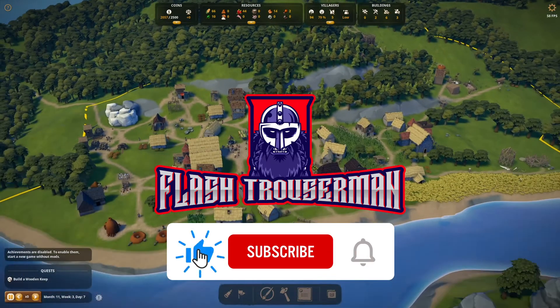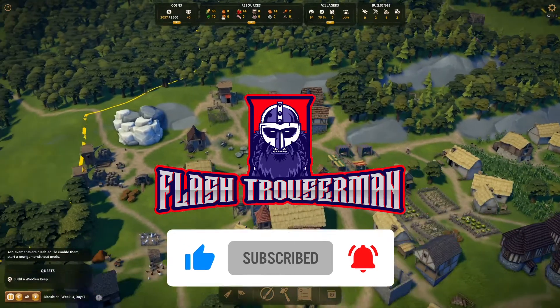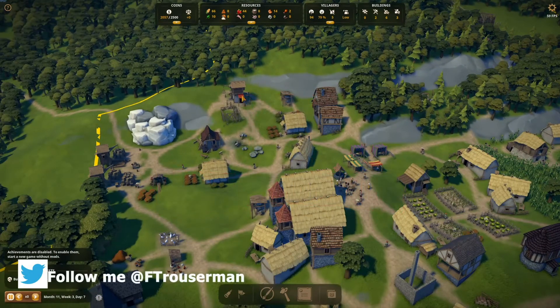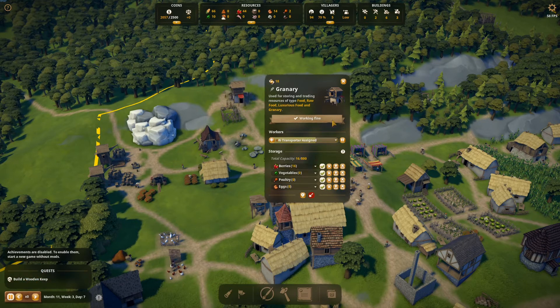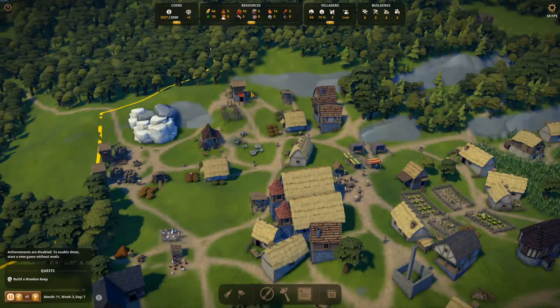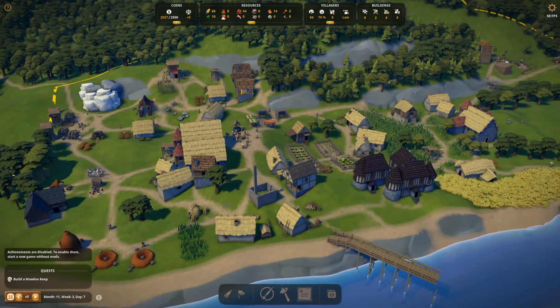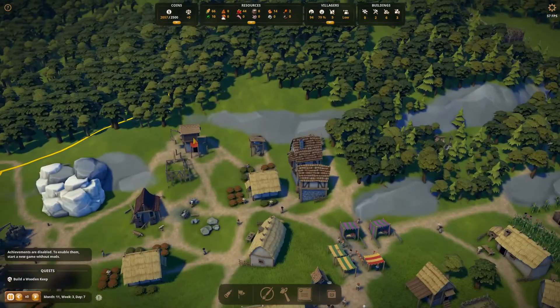Hi there everybody, Flashdrazzerman back again in Foundation 1.7 with mods. First thing I need to check - I've been told I'm stockpiling something. Again, I've got to find where I'm stockpiling it. This is where I get annoyed because I can't find where I'm stockpiling. Supposedly I'm stockpiling something.